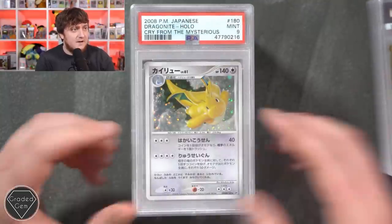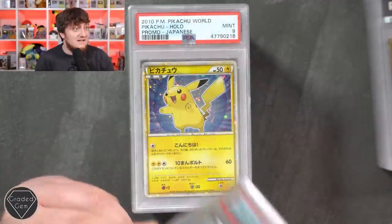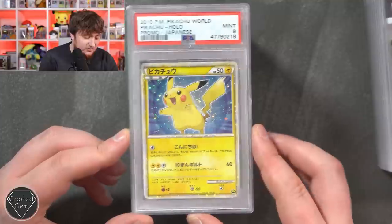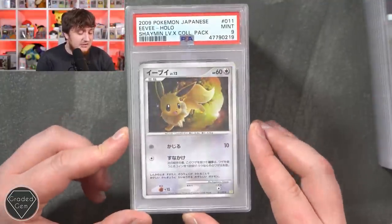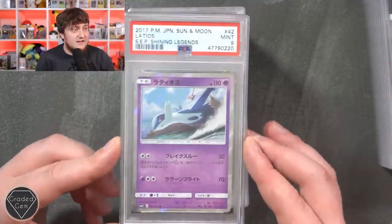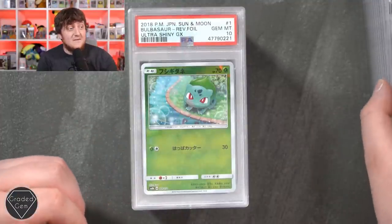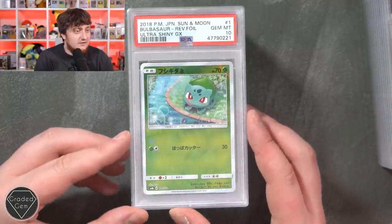Happy loving Dragonite mint 9. Shining Lugia also mint 9. Pikachu promo from Japanese - the Pikachu World promos - these are pretty amazing. Eevee Shaman Level X collection pack mint 9. Got Latias soaring across the seas mint 9, gem mint 10 on Ultra Shiny GX - I remember we got quite a bit of this when it came through and was looking forward to seeing these come back.